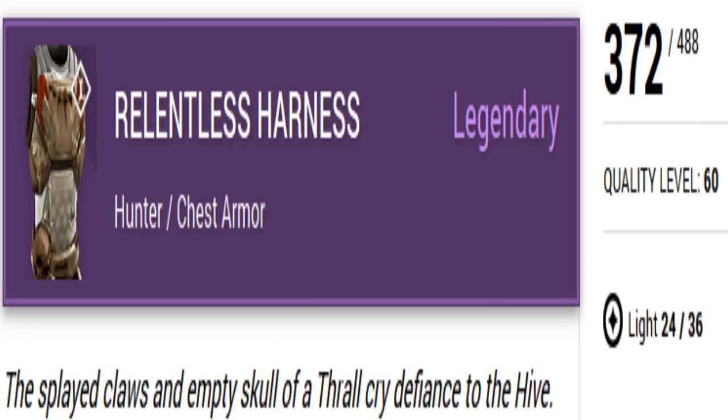This right here is the video about the raid chess pieces, all of them for all the classes. Let's get into it. The splayed claws and empty skull of the thrall cry defiance to the hive. Is that even a word? I think that's a typo, somebody's getting fired. 372 defense, epicness light 36 guys. Put in the comments what you think about this — this stuff is badass.